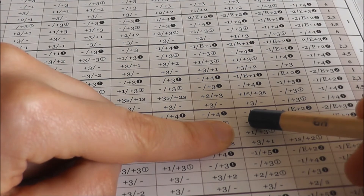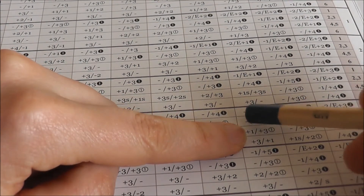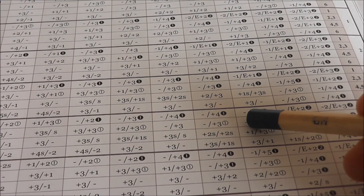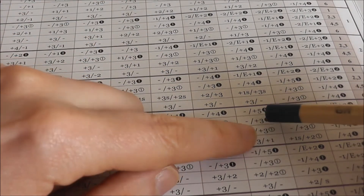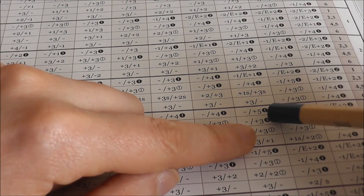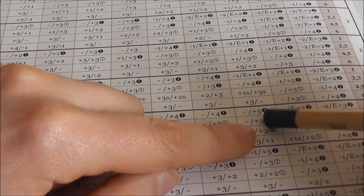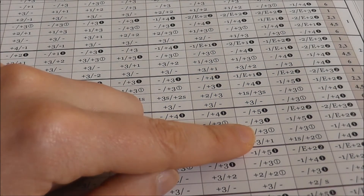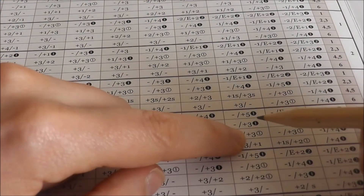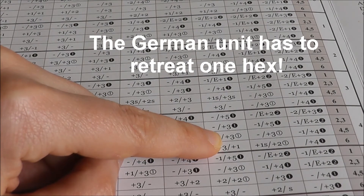You see two values here: one before the slash and one after. Before the slash applies to the attacker, after the slash applies to the defender. What we see is a black circle with a one — this means the French unit will have to retreat one hex. We also see a plus three modifier.